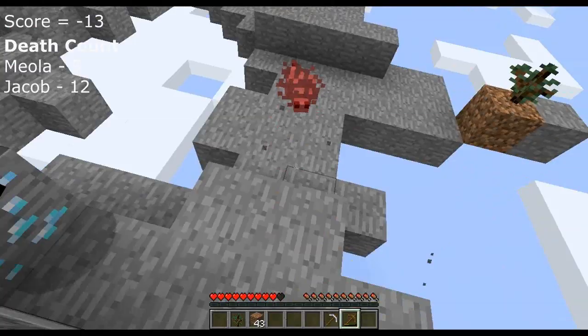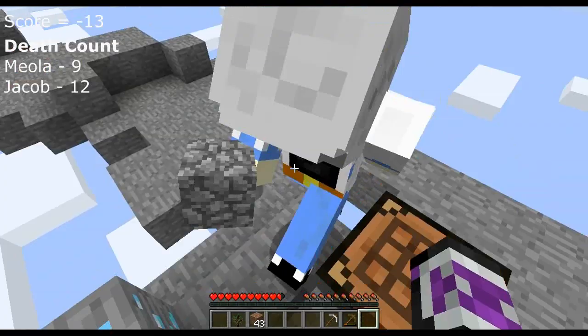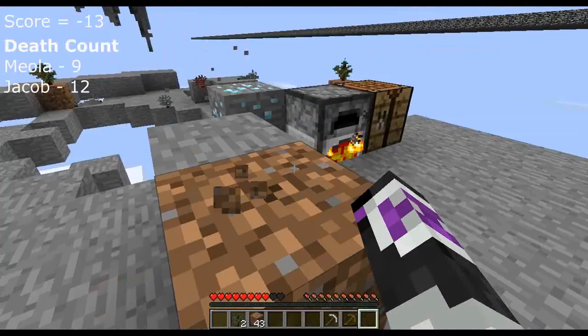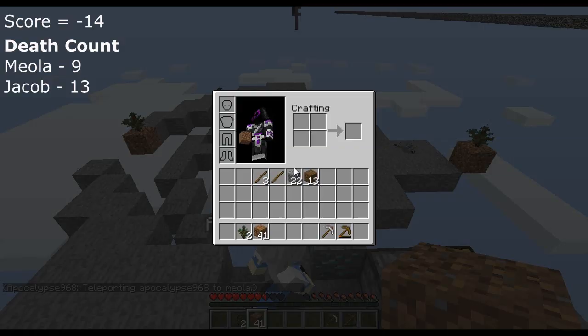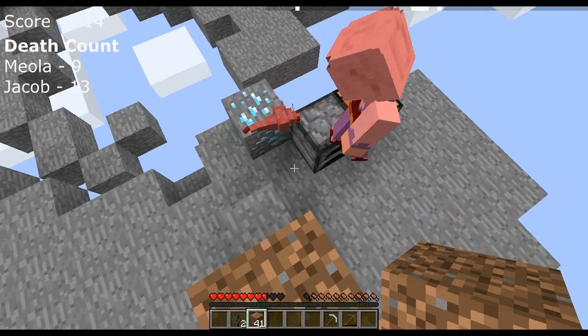He knocked the crap out of me — just watch out! There's another one over there! Where are they coming from? Why are they all — okay, it's okay. When we had a single piece of cobblestone we didn't lose much. I'm about to go over the edge. I think they set each other off, that's how it works.